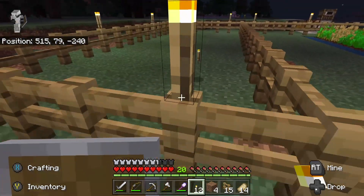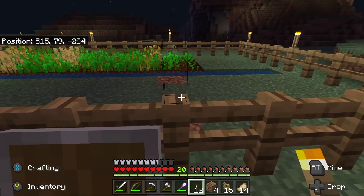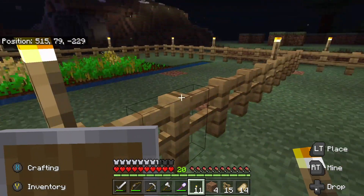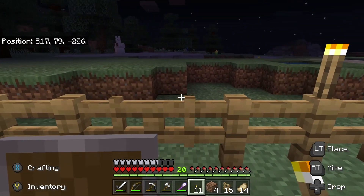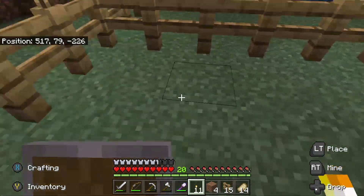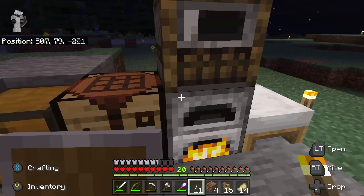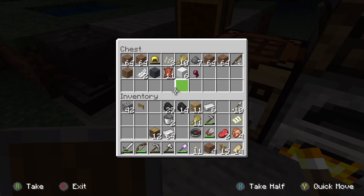Let's just get in there to do this. Okay, one torch there and one right there - perfect. Now we have a little cow pen! I think as long as we can find cows - really any animal we can farm for meat. There's a sheep. Let's go ahead and store this stuff.